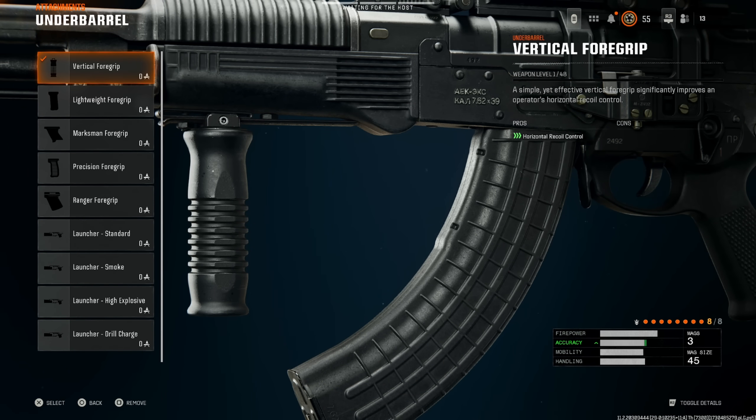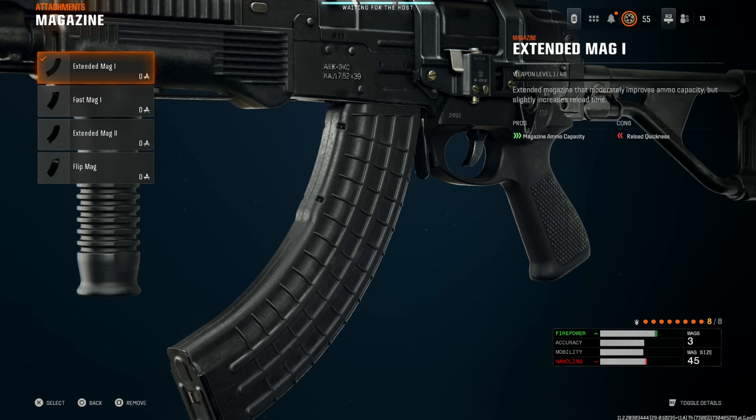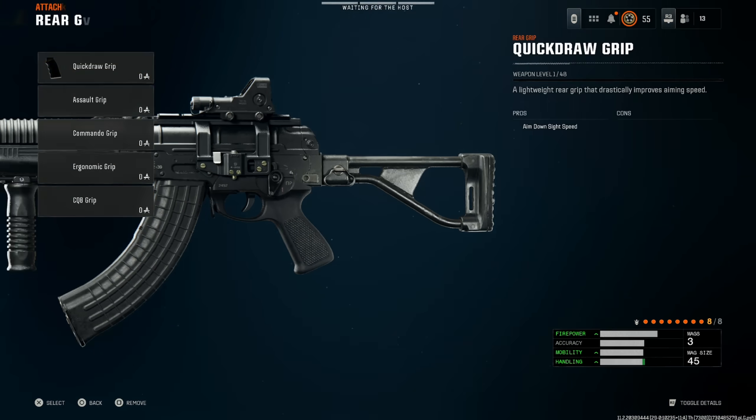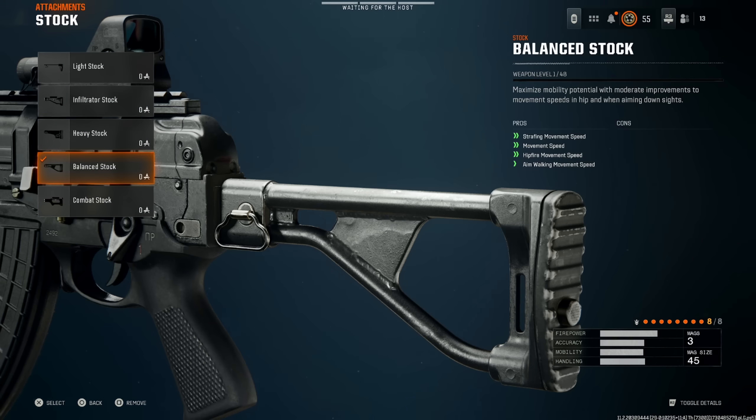Vertical foregrip is absolutely crucial on the AEK 973. Next, extended mag one — the weapon does three-round bursts, but extended mag one is more than enough with no cons. Then quick draw grip, especially since you're probably not going to be super rushing with this weapon — you'll be a little more stationary, so quick draw grip is the better option. Then balanced stock, which I think is absolutely crucial for weapons like this.